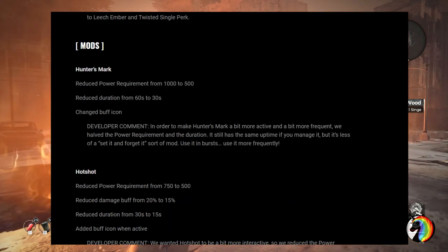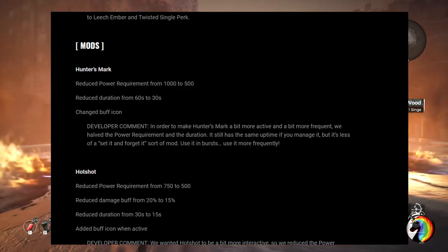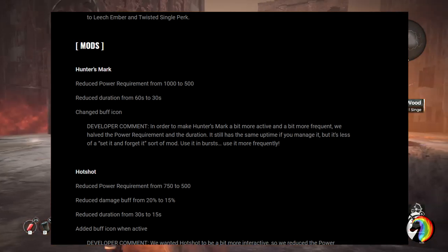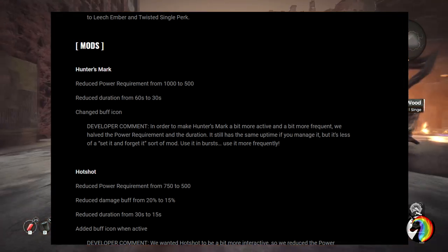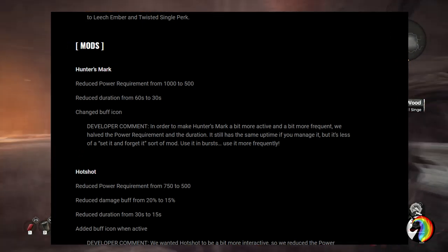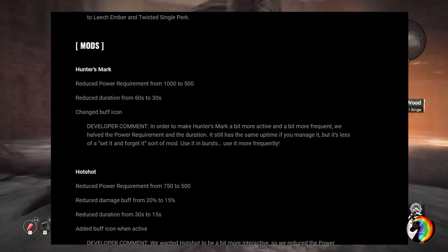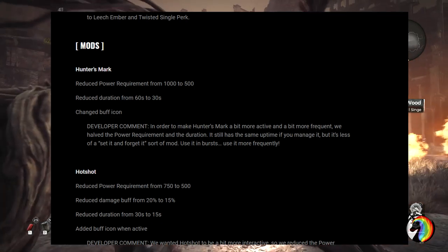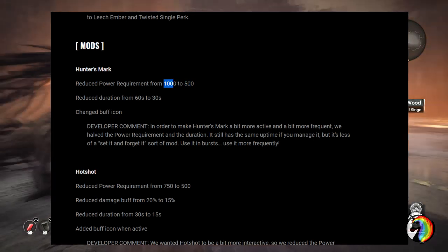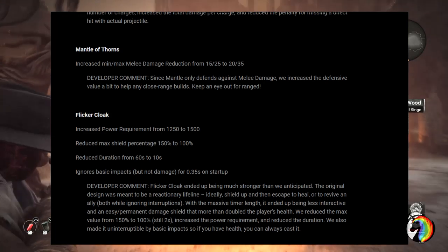Moving to mods: Entmark had its power requirement reduced from 1000 to 500, but they also halved the duration. So while it might seem neutral, it's actually a slight nerf — you now need to recharge it once it expires to cast it again, rather than having a long-duration buff running off a single large charge. Mantle of Thorns received an increase to melee damage reduction, which is a nice buff.